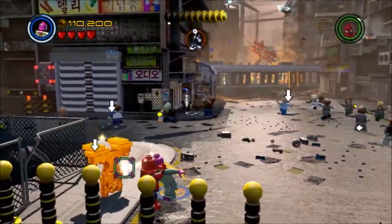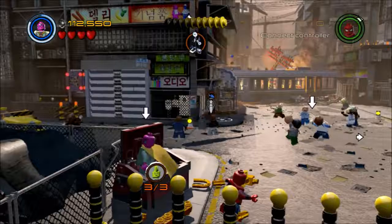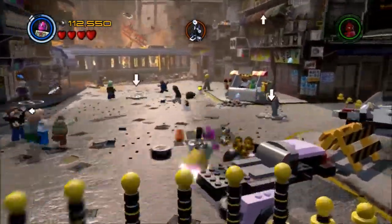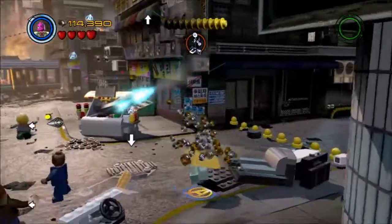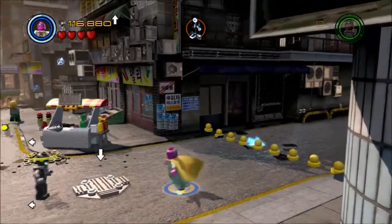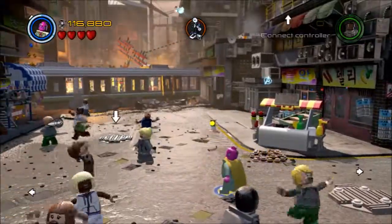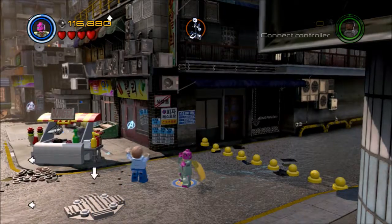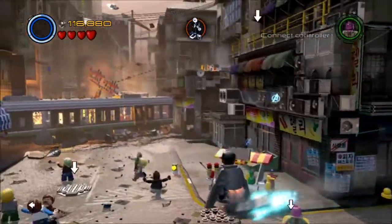We've got a couple of Avengers thingies over here — of course I'm destroying more cars. We're going to go grab our guy that we usually need for these situations, and that would be Spider-Man. We're going to first do a super move to get rid of some Ultron guys before revealing a giant gold thing that we need to melt down, and reveal a character token that looks to be the Mandarin in the trash bin.